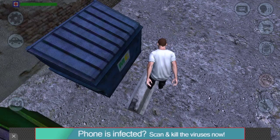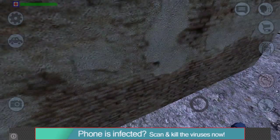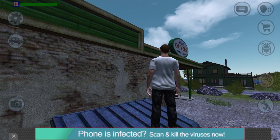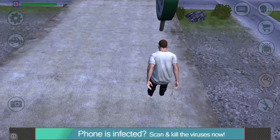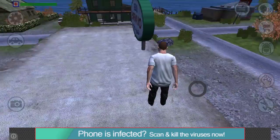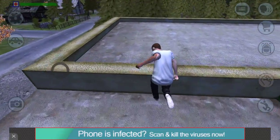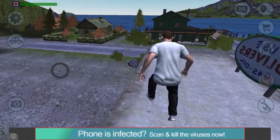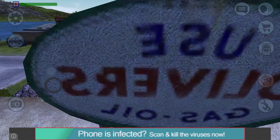Now you jump on this thing right here — this barrier thing — then you jump on this. I'll show you how this is a glitch. Watch — see that? It was kind of like a double jump glitch, and that's how you get on top of the gas station.